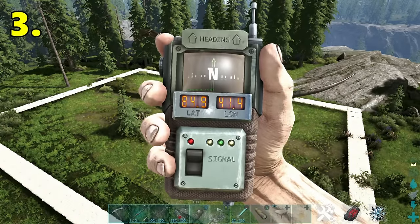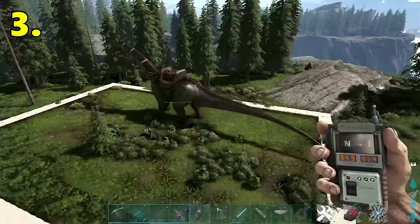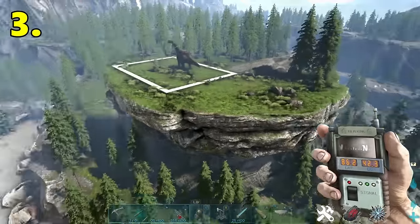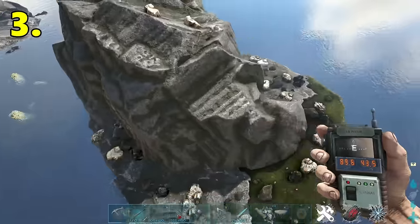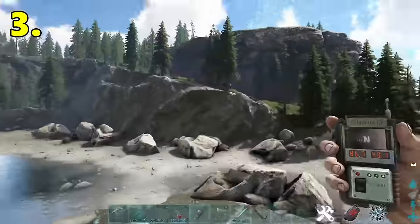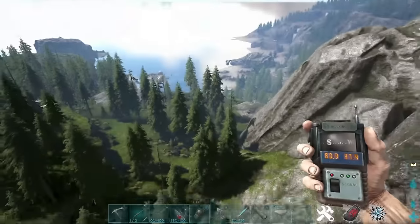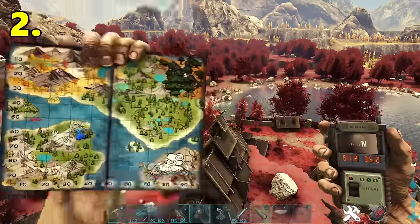The next base location is going to be at 84.9 latitude, 41.4 longitude. Here's our location on the map. This is an extremely strategic area — it's very flat, up on high ground, and right next to the ocean. You've got this amazing rock here full of resources and oil veins, plus another oil vein right in front of the base. Directly northwest from the base you will get the best metal spawn in the game right in front of your base.